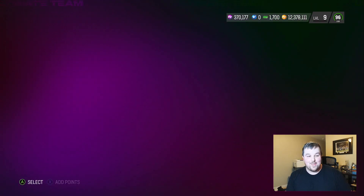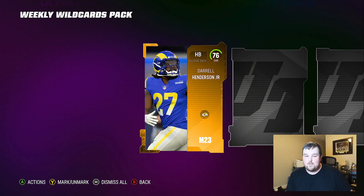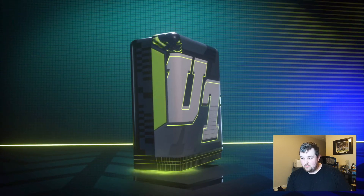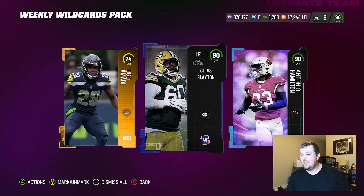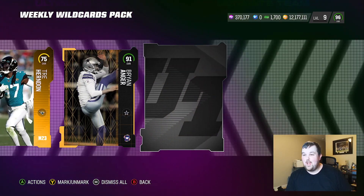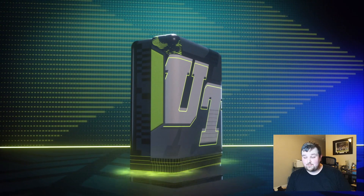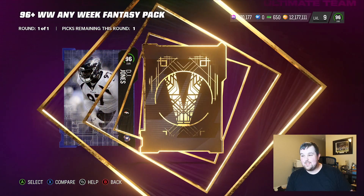A 96 — can't complain! We might do the 96-plus fantasy pack too since that pack's kind of fun. Getting 91s and 91s — it says 90-plus so maybe there's an odds boost. Getting 90s, and this is the minimum value. Let's open up that 96-plus pack — give us something good!